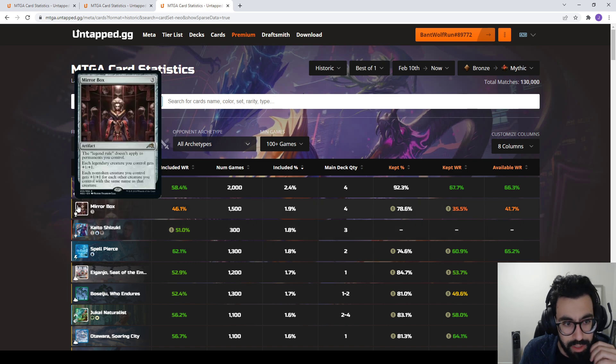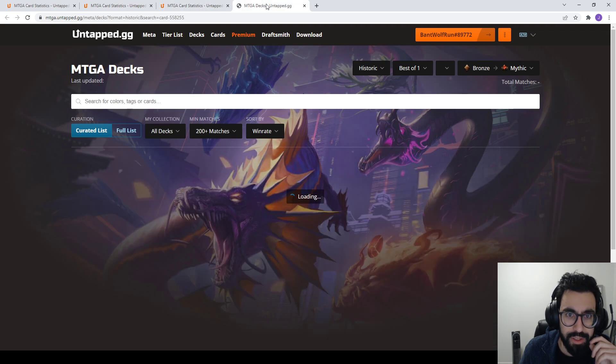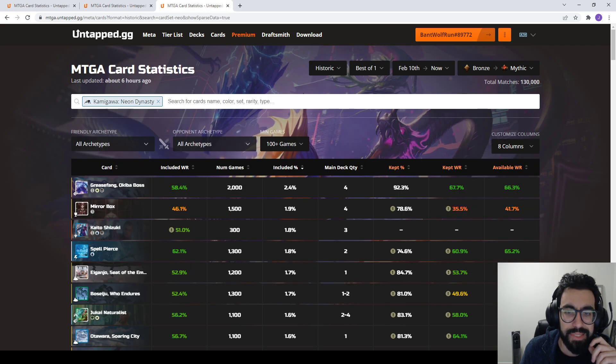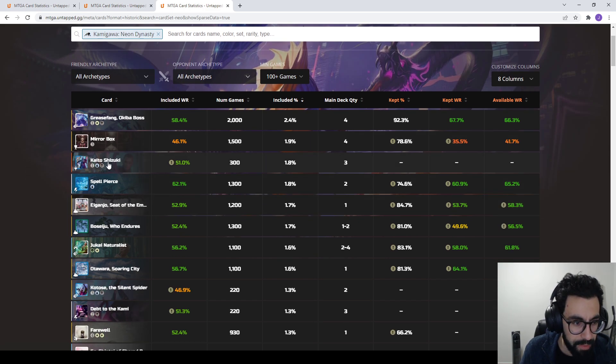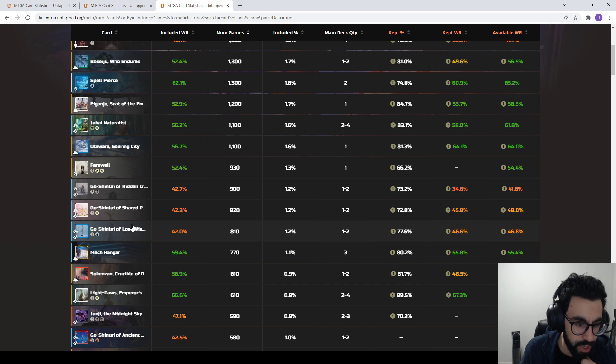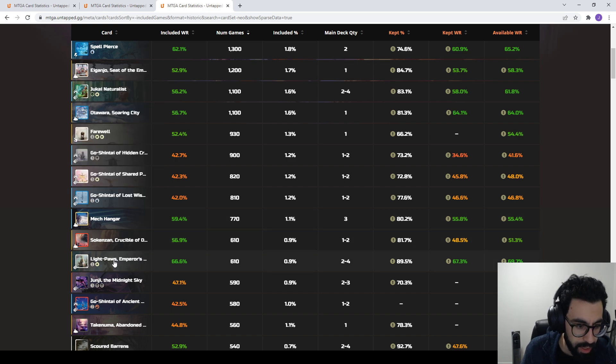We see a lot of folks playing around with Mirror Box, probably for Legend Rule shenanigans — maybe multiple Chandras. It's not having the highest win rate. Sometimes this is the thing with early-format data. Kaido is seeing some play but only 300 games overall. Sorting by number of games — we see spell lands seeing play. There are a lot of Shrines; people are playing 5-color Shrines. Mech Hangar is another way to animate vehicles, seeing some play. Light-Paws in the Auras deck is seeing a good amount of action.